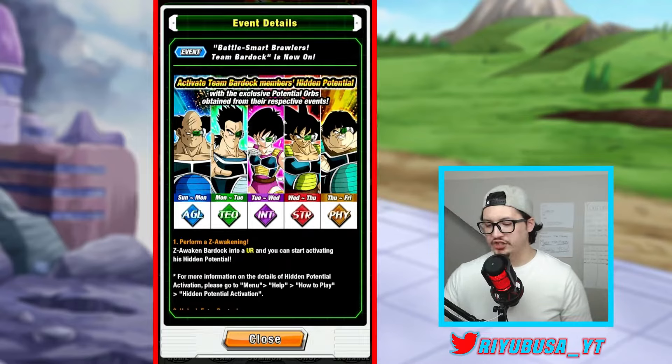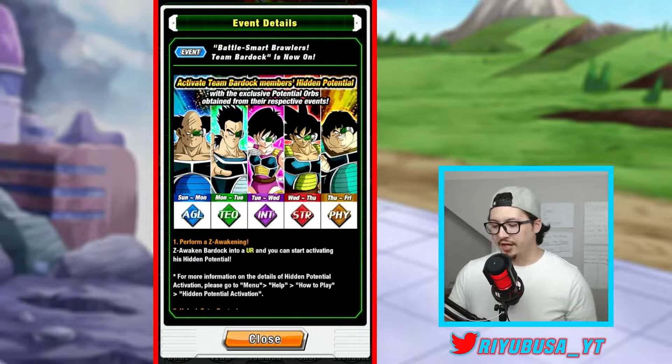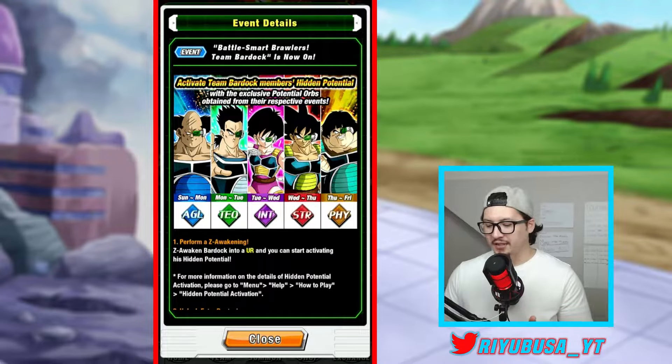You can see that each unit of Team Bardock can be farmed on their specific days: AGL Borgos can be farmed Sunday to Monday, TEQ Tora can be farmed Monday to Tuesday, INT Fasha can be farmed Tuesday to Wednesday, STR Bardock can be farmed Wednesday to Thursday, and PHY Shugesh can be farmed Thursday to Friday.